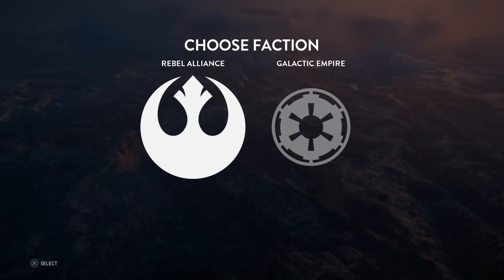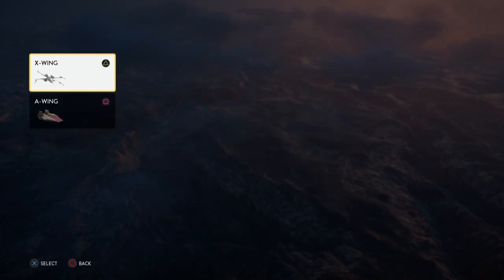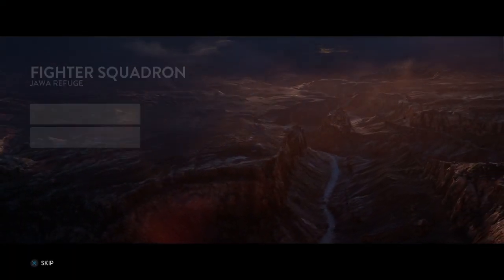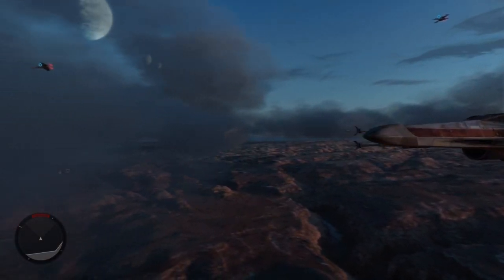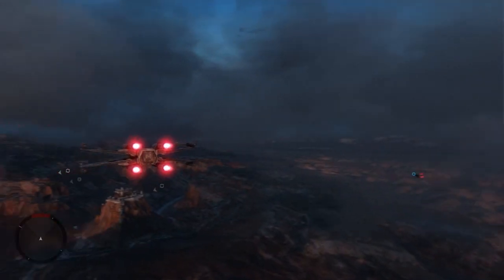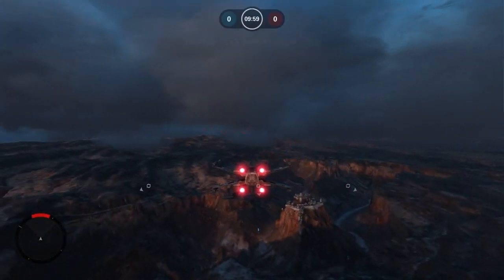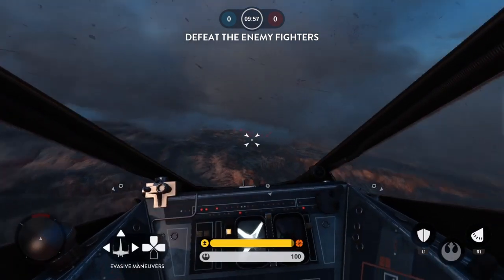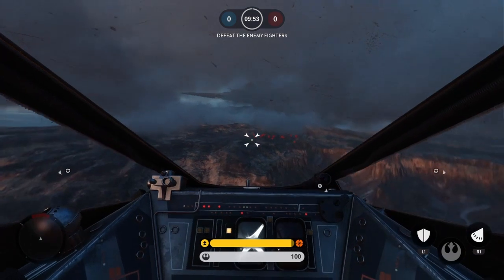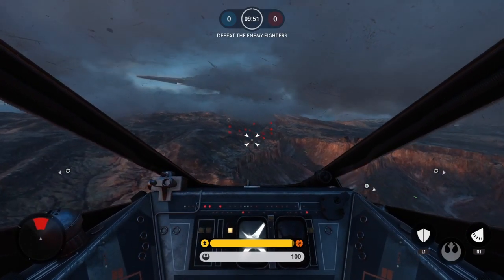Okay, so we're in here. It took me a little bit because I had to figure out the controls, but we're back. Let's go Rebel Alliance first. We're going to go with an X-Wing because I know they're a lot of people's favorite ships — probably one of mine. So we're just in first-person mode, so it's a lot weirder with this, but we'll see if we can make it work.